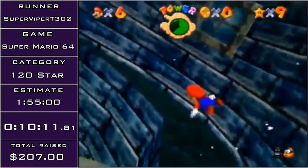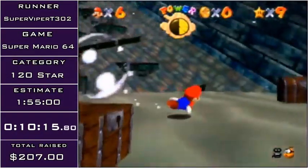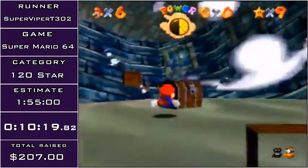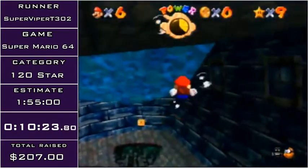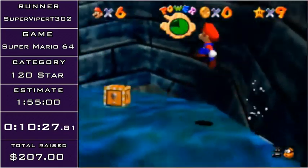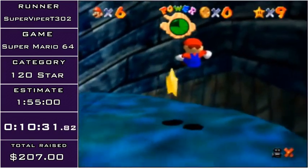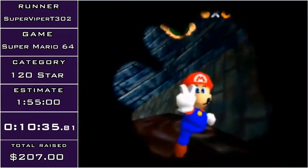Every single time I'm turning the camera it's usually for lag manipulation. Here I just kind of open the four chests in a specific order. These chests have weird physics — as long as you're swimming within a general 90-degree angle at the front of the chest, you'll almost always get it. I grabbed the star early enough, so Mario's doing the swimming animation in midair. Pretty lit.